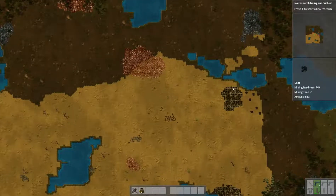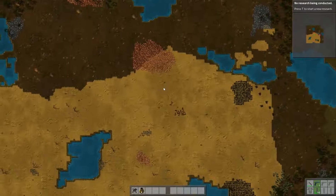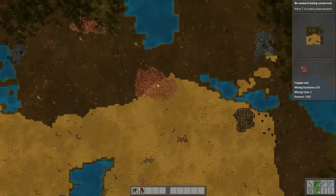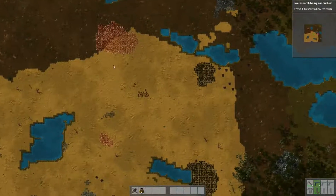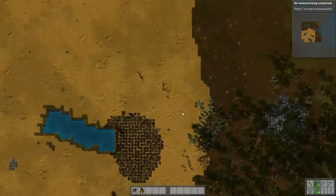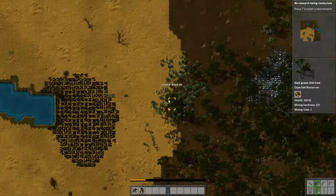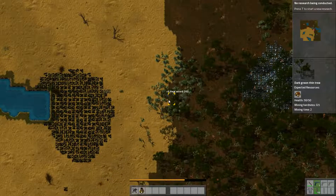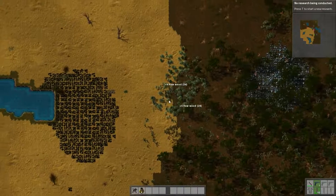First things first, let's go ahead and create our axe. Not bad — a bunch of copper, iron, coal right here, some stone. This is not a bad starting area. I'm gonna go ahead and chop some trees real quick, get some fuel for my drills. That should be enough for now.